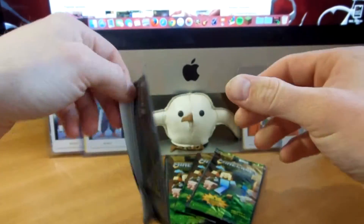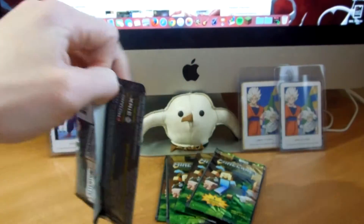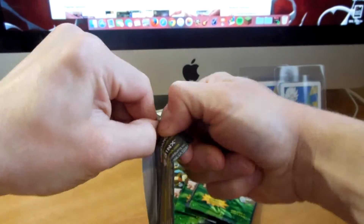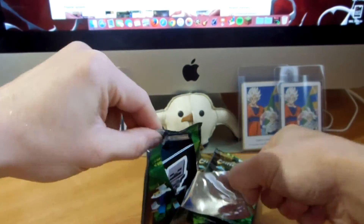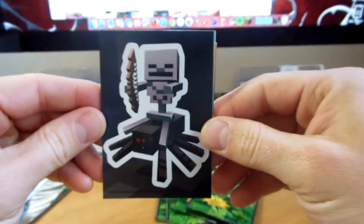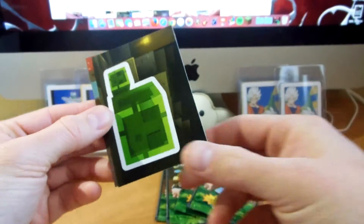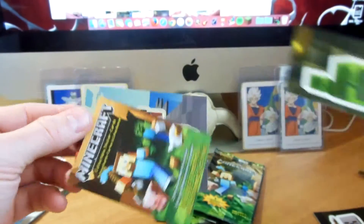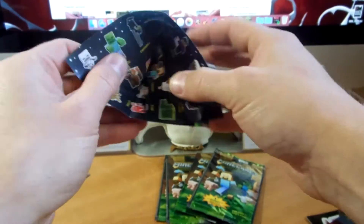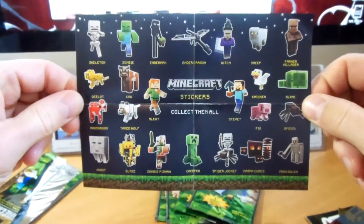Let's get these things open. I'm going to put my scissors around here. All right, here we go. And we start out with a spider jockey. We have a slime and a foil mushroom. And the little card here tells you everything you can get.